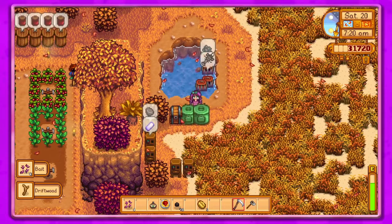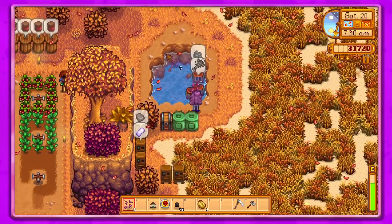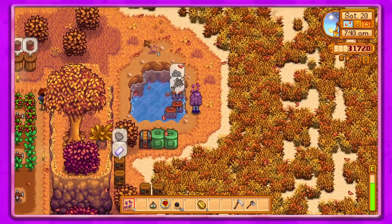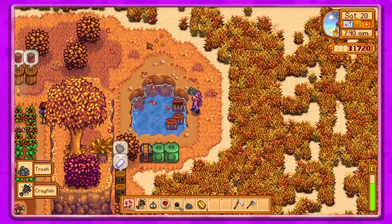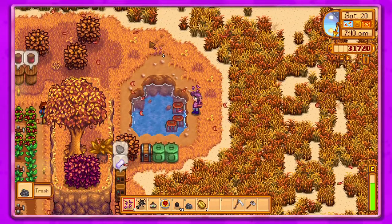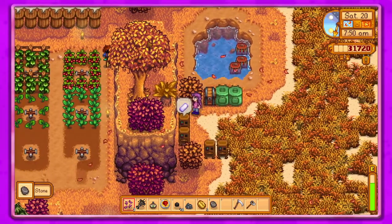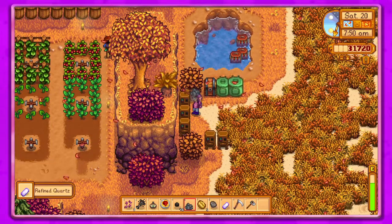It's probably better to have something in your hand when you go to empty the crab pots, because then you don't accidentally pick them up — I do that all the time. All right, I think we got that. Let's go ahead and pick these up.